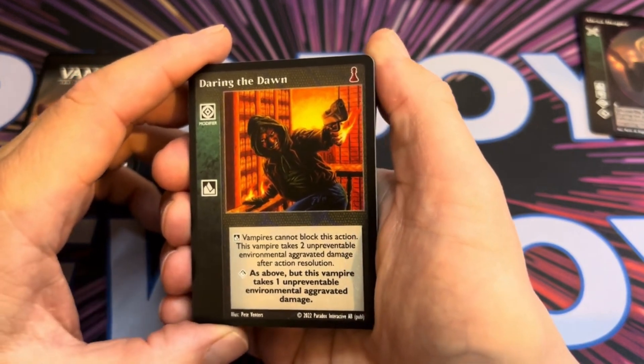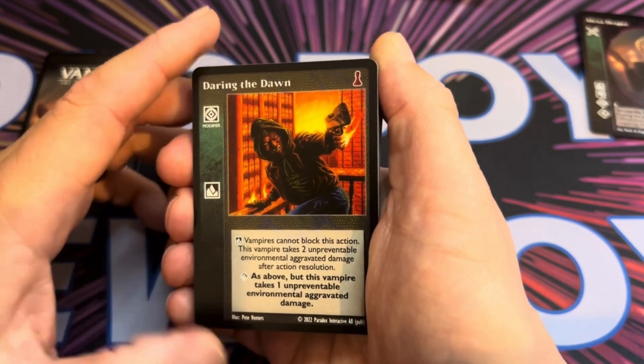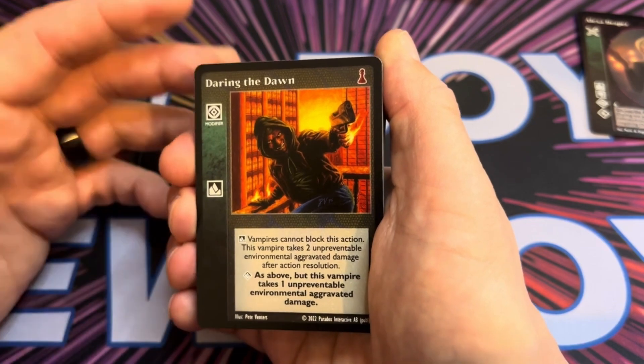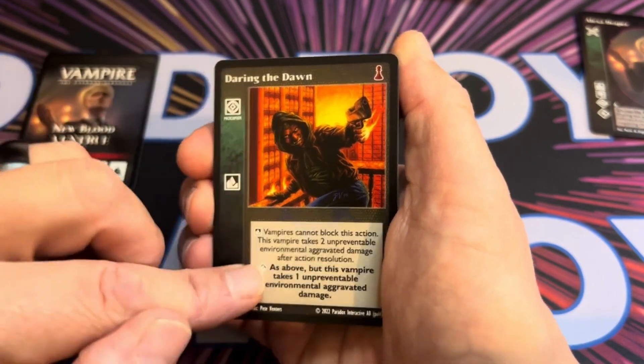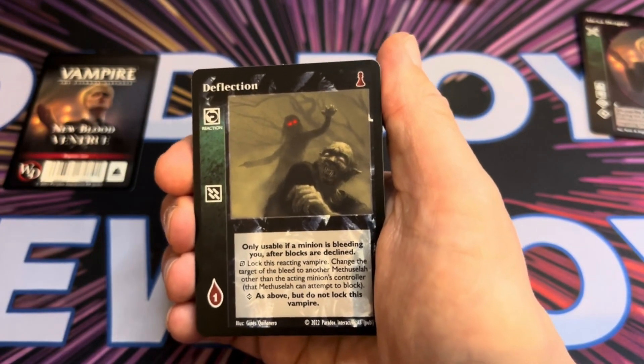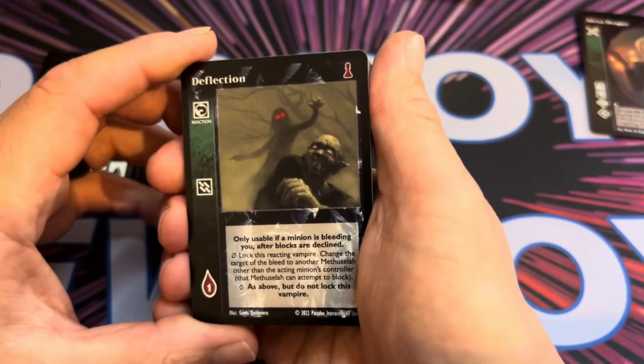At Superior, the vampire takes only one unpreventable environmental aggravated damage. So you're going to be able to get an action through and take some damage yourself, but it's not going to kill you. It's going to end your turn and then next turn you're going to have to use your action to come out of torpor.